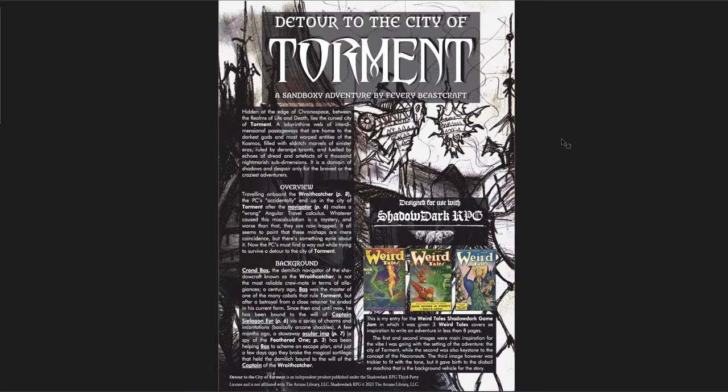The next is the Detour to the City of Torment, which is a sandbox adventure — and once again designed for the Weird Tales jam. This is a very odd one. You have the Wraith Catcher, which is essentially an interplanar, dimension-traveling ship. Hidden at the edge of chronospace, between the realms of life and death, lies the cursed city of Torment: a labyrinthine web of interdimensional gateways that are home to the darkest gods and most warped entities of this cosmos.